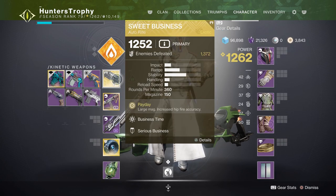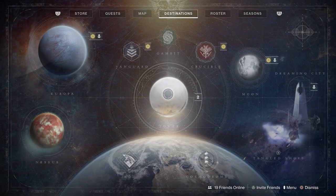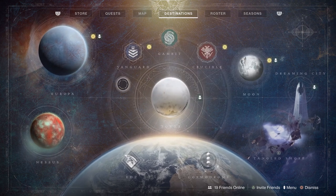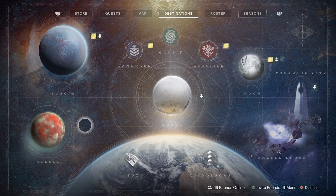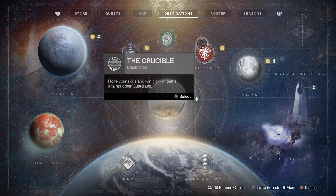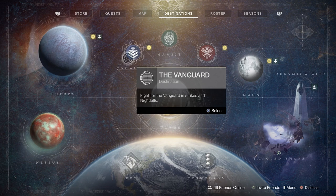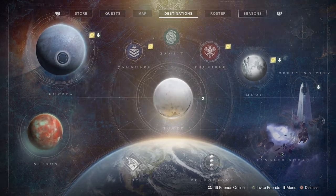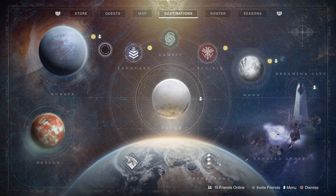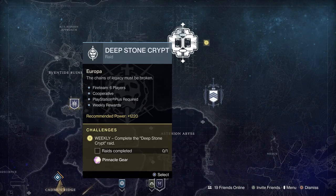Everything that you get will either be one light or two light above what you have. Be very cautious with this as it varies on what kind of gear you will get — usually you will get something you don't have, or in my case you will end up getting a primary at 1251, which does suck. To maximize your pinnacle gear, make sure you level up your characters as much as you can first, then do the activities. Once you reach that peak over 1250, load into Gambit and do three matches, load into Crucible and do three matches of regular — not Comp — then load into Vanguard and do your three weekly strikes and the Master Nightfall Ordeal, doing the 100k score if you can. Then do the Exo Challenge and Empire Hunts if you can.